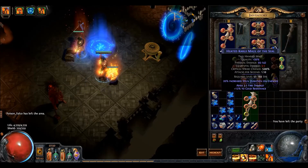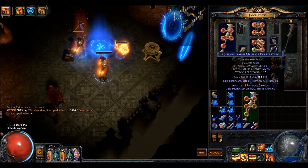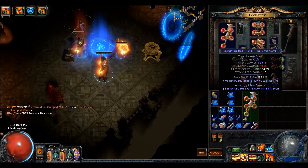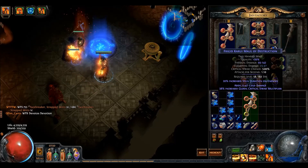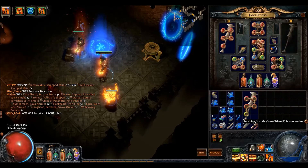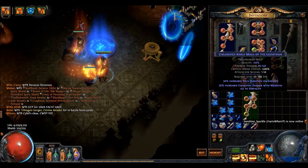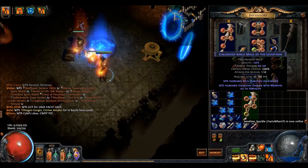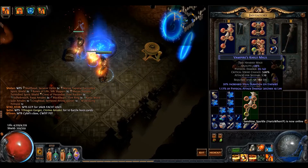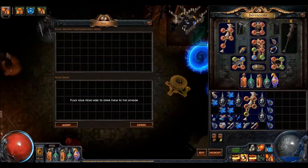Here you see some crafting of a fusing to get Faster Attacks back in. You can alteration orb for physical percentage and then regal it — that's the best way to go about it. You can also regal a physical added physical roll, but if you then have to craft percentage physical damage, that's a lot less damage than if you craft flat physical on it with the vendor recipe.